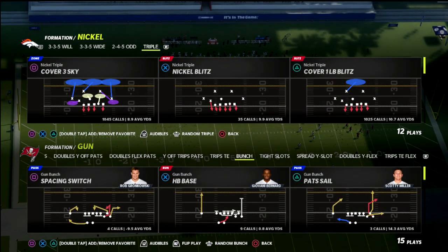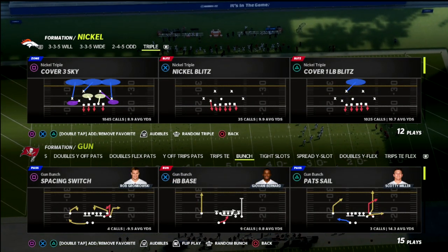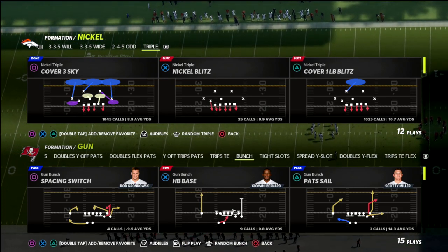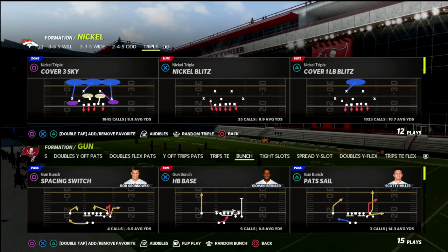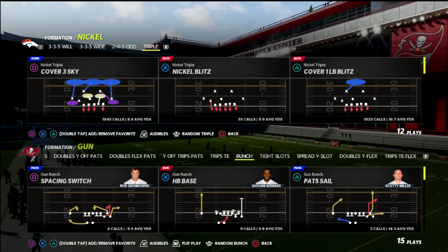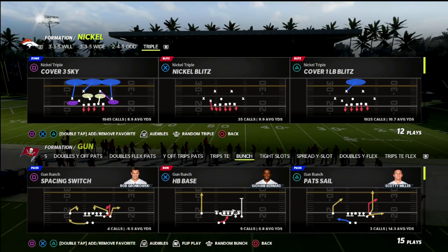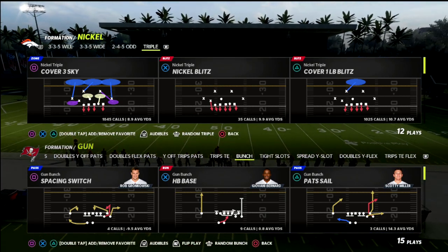In today's video, I'm going to share one of my favorite blitzing concepts in Madden 22. This is actually going to work from multiple different formations, but I'm going to teach it today out of the Nickel Triple. The reason why is because the Nickel Triple, in my personal opinion, is the best blitzing defense in this game.